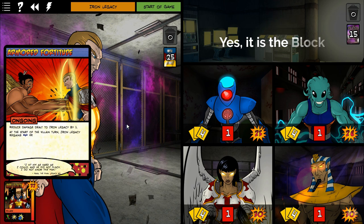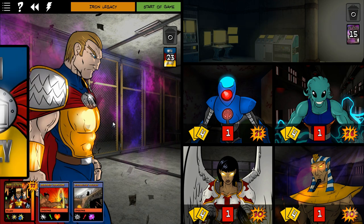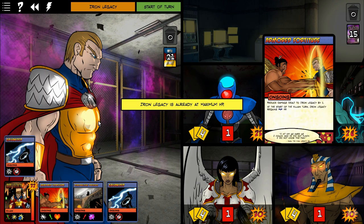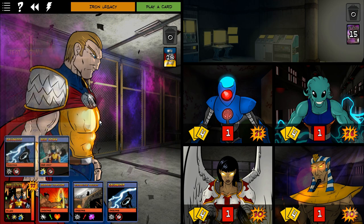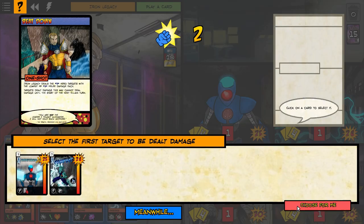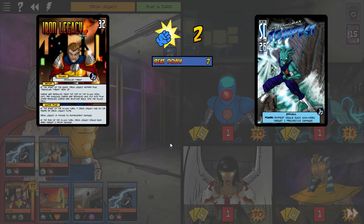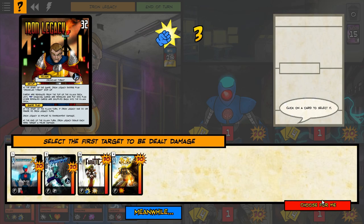One of the things with Iron Legacy is he has all these ongoing events. You're going to see things like: We Are Galvanized, Armored Fortitude, Demoralizing Presence - a ton of these. They are all happening and they don't go away. They can go away with a card event, but otherwise they're there to stay. You can see the kind of damage they're doing - like six damage. Yeah, that's pretty powerful.